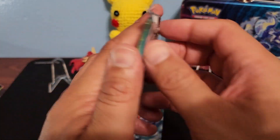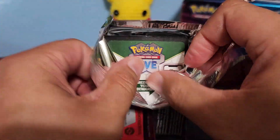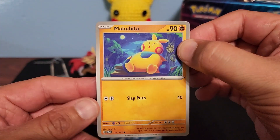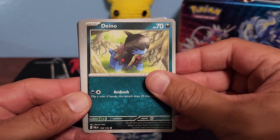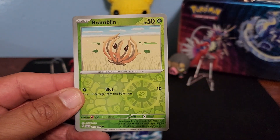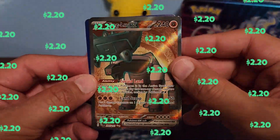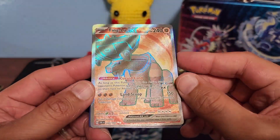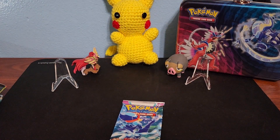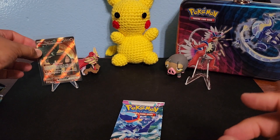All right, Paldea Evolved — come on, let's get at least one. Man, it has been tough lately with Pokémon for us. Black border, black border — let's go! Basic energy. Can we get that hit? Magikarp. Looks like we got something here — Ting-Lu EX! And this looks like an illustration rare, I think. We'll put the price up there. Nice looking card — all right, we did get something!